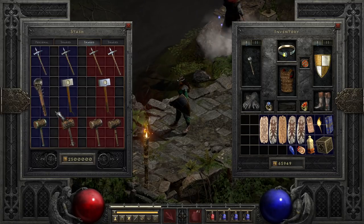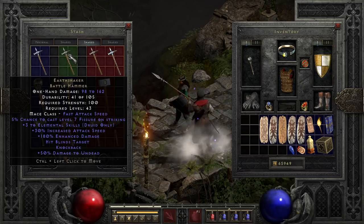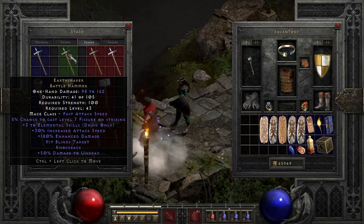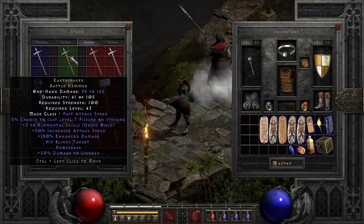Starting out in the Exceptionals, we have the first of the elemental druid hammers with Earthshaker. Definitely one of the weirder weapons in the game, that may become more useful in 2.4. It packs plus elemental skills for the druid, as well as a reasonable enhanced damage, increased attack speed, and target blinding. The main thing that keeps it from being more interesting is the unfortunate knockback effect, which holds it back from being used on a shapeshifting fire druid using Armageddon and Fireclaw, since this will continue to reposition the enemy on hitting.